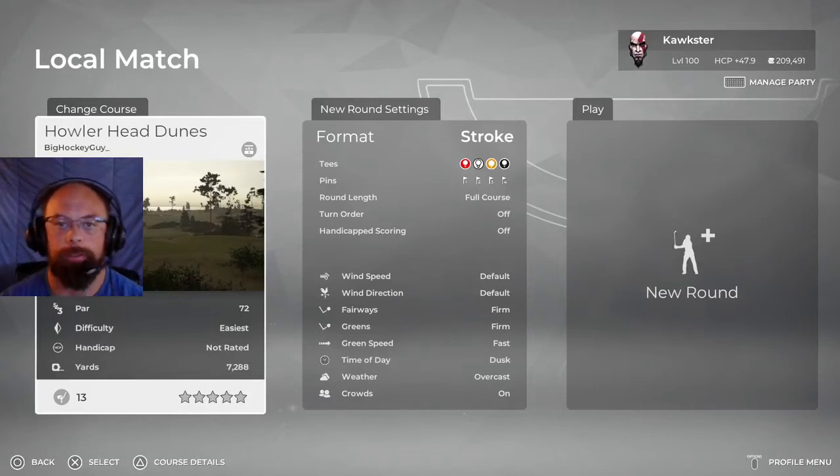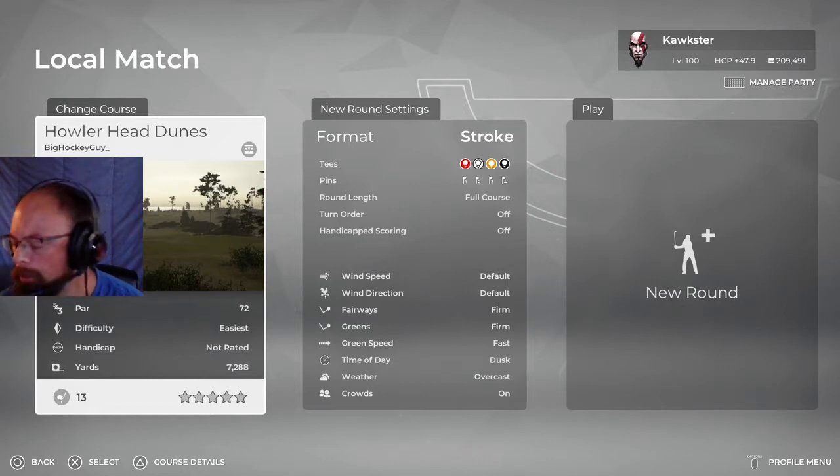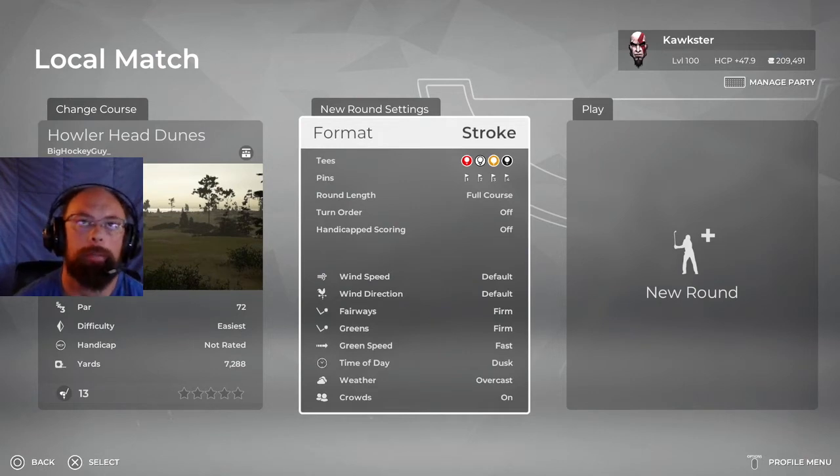Hey guys, welcome back to the channel and some more PGA 2K21. We're gonna jump into a newer course here — Howler Head Dunes has 13 plays on it so far, but by the little thumbnail it looks pretty good. It's by a big hockey guy and if you remember, I believe he did Antler Spear, so it should be a pretty good course.